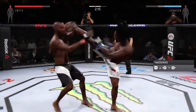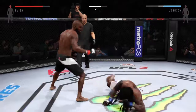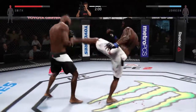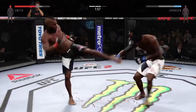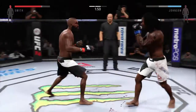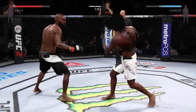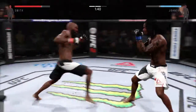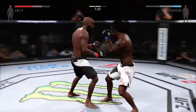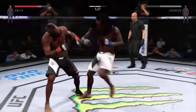Flying knee! Flying knee! Big combination — and he's down. Head kick. Solid jab. And again, head kick. Big shots. He's teeing off with some vicious shots. Wow, swing and a miss. Nice parry there. Quick jab.